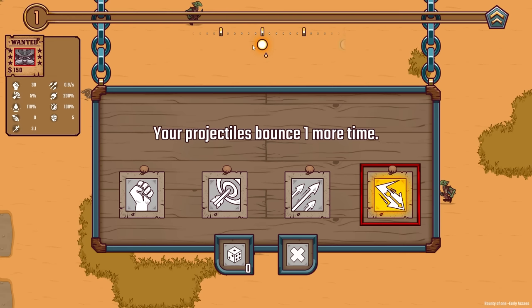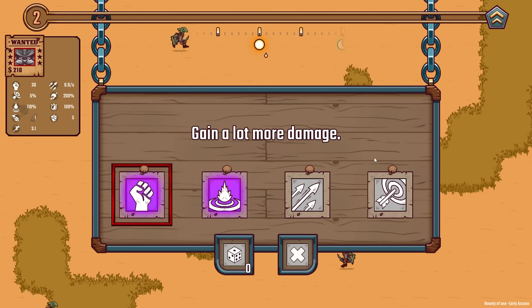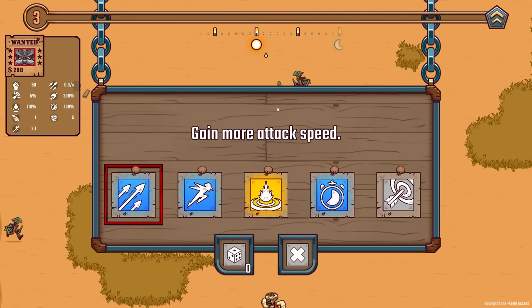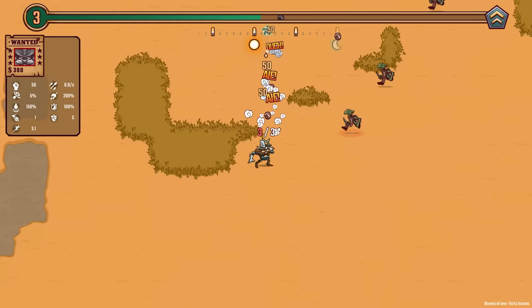Here's our very first upgrade — your projectiles bounce one more time, which is a legendary one that seems to have no effect on this character because the arrow just goes out and back. That's probably okay because the second hit is getting a lot more damage anyway, so we're gonna one-shot them now and the thing doesn't have to come back. I have no idea what the bouncing projectiles are gonna do, but here's another legendary we might as well take: raise the range of the area effect and pick up range. The upgrades were two legendaries and one purple, and there's lots of damage from this character because he shoots basically twice with every shot.